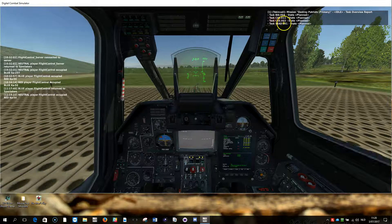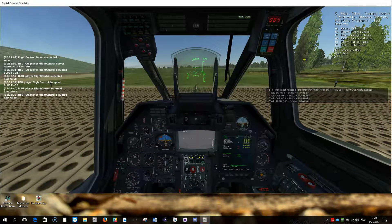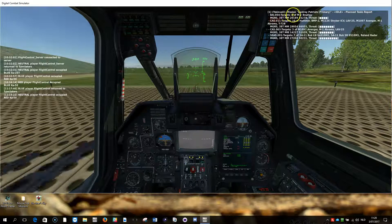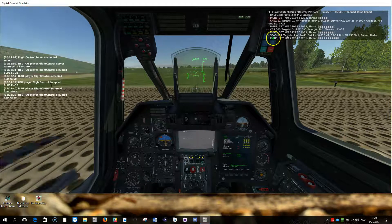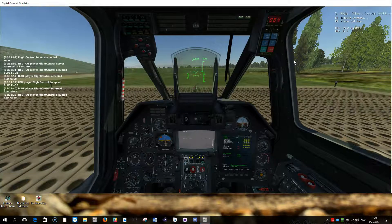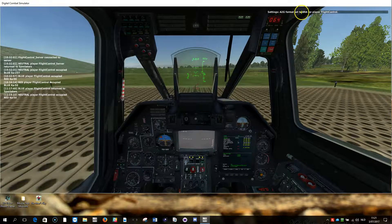That doesn't tell me a lot, but I can select another task report that says planned tasks. Now I see more details — the task listing, the targets, a Bradley, the coordinates, the threat level, and the same for the other tasks. The coordinate system currently being used is MGRS, but maybe you don't want MGRS. So you can go to system settings, F-1, player settings, then settings flight control, air-to-ground, and select BRA messaging. The air-to-ground format is now set to BRA — bearing, range, altitude.